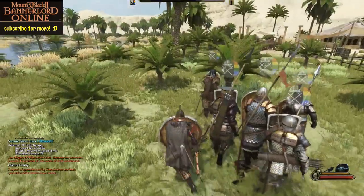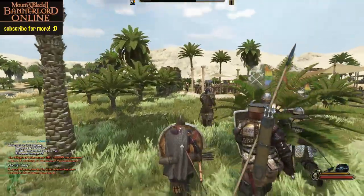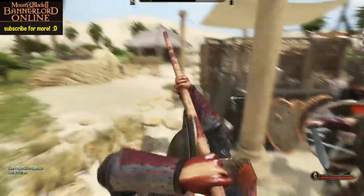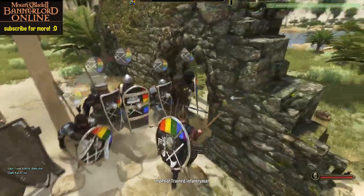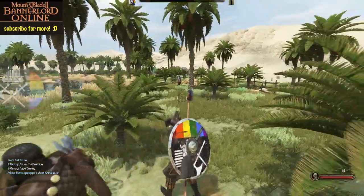Now I just click charge so my troops charge the crossbow. They're still in shield wall, so they've got their shields up. I'm going to set them up here and face this direction.